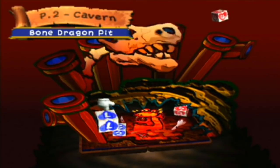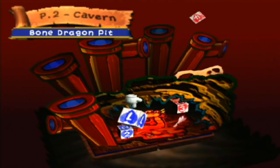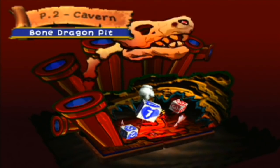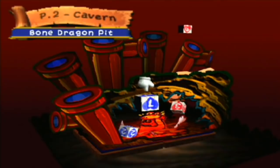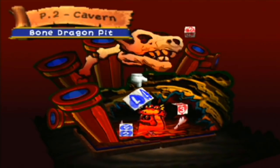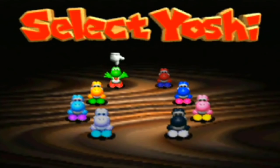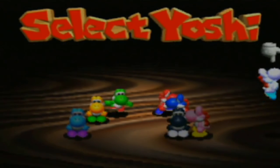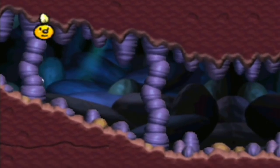Hello and welcome back, this is Alpigros here with my let's play of Yoshi's Story on the Nintendo 64. In the last episode we played Lift's Rift, which was the third level on World 1, Part 1. But in this episode we shall take on the cavern and the level known as Bone Dragon Pit. It's also possible to find a black Yoshi in this level, and we shall use White Yoshi for this. And we're in a cave, obviously.